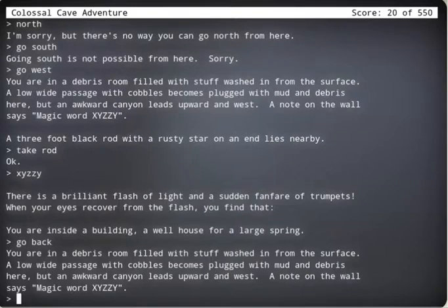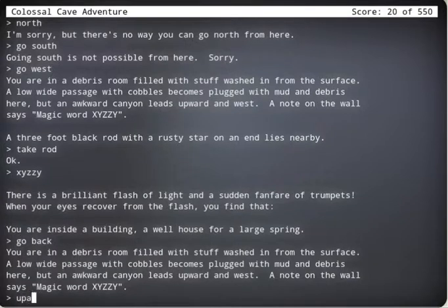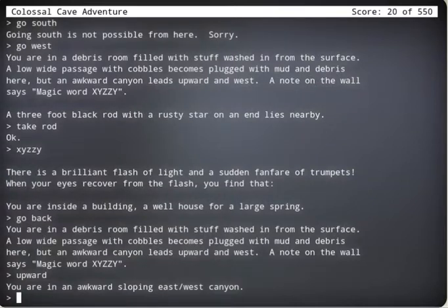Now we're back where we started as before. You're in a debris room filled with stuff washed in from the surface. A low, wide passage with cobbles plugged with mud and debris here. An awkward canyon that goes upward and west. So let's go upward. Let's see where that leads. You are in an awkward, slobbing east-west canyon.